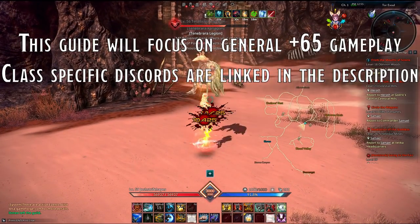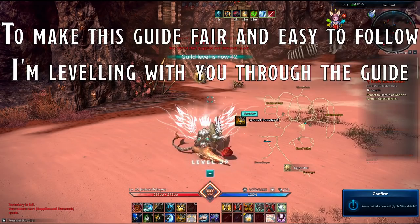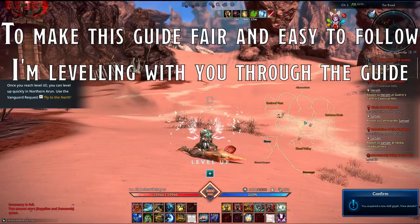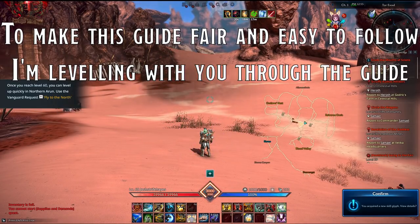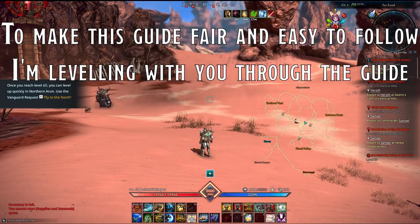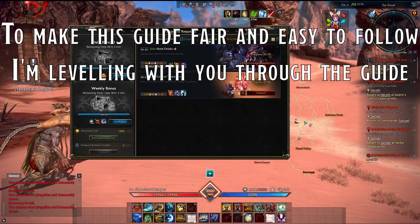One final note: to make this guide both as simple and as relatable as possible, I'm going on the journey with you. This is my fresh level 60 brawler — no VIP, no Terra Club membership, no advantages. I'll be showing you everything I do, where I go, and explaining why I do it to prepare you for the gruelling endgame.